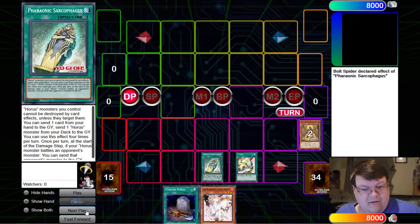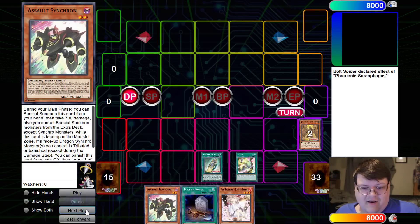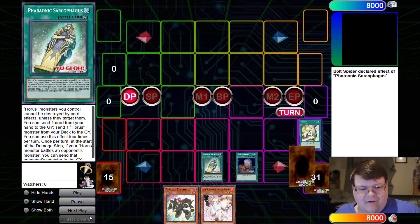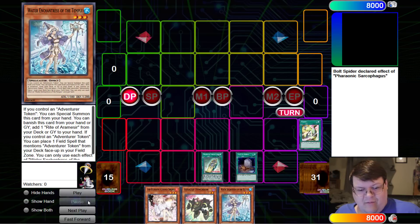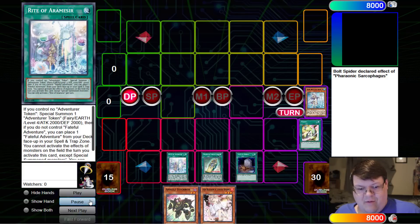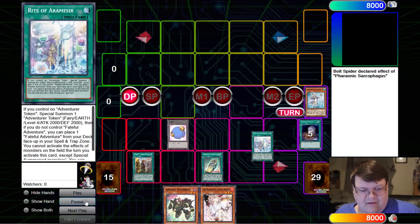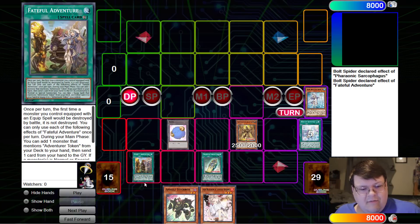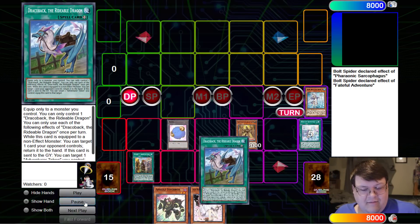Go ahead and activate Tuning. We're going to go ahead and grab the Assault Synchron. We milled a Pharaonic Sarcophagus — not a big deal. We have Foolish Burial here. We'll be banishing the Water Enchantress and grab our Rite of Armesia. Slam down the Rite of Armesia, go ahead and get Faithful Adventure, get our token. We'll revive the Aegis since we have this, and trigger this to get the Draco back.